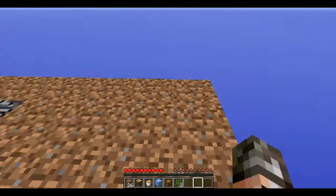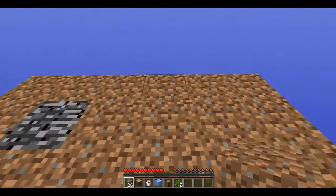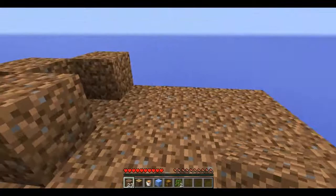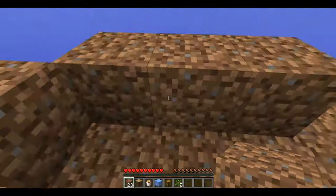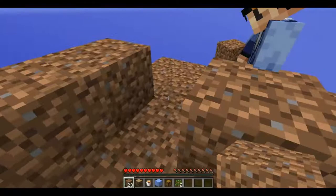Right, now we can make the cobblestone generator. We want that there — that's gonna be where the lava goes, but then it goes along like that. You're gonna stand here and the wood block's gonna be there, wood block's gonna be there.